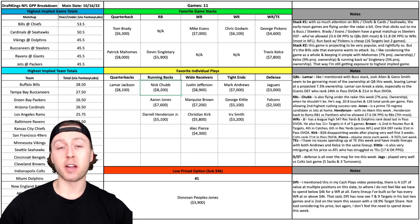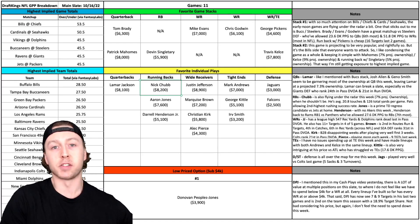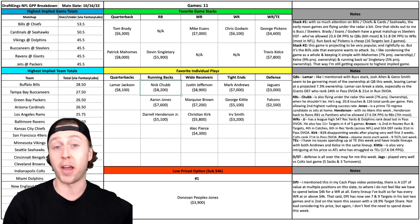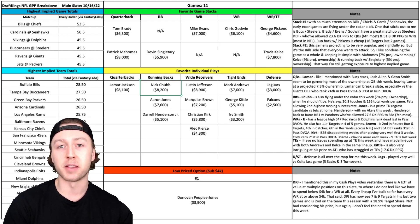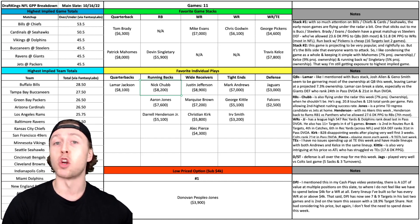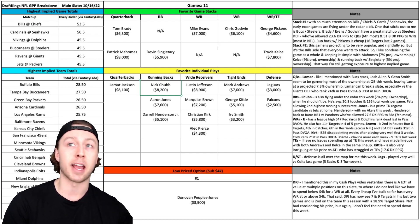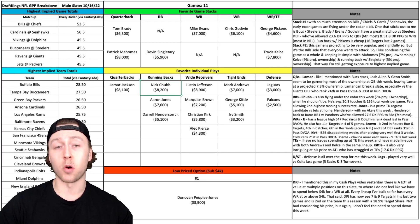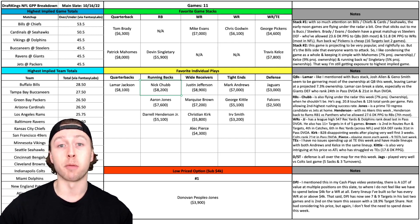Moving over to the running backs — another guy flying under the radar this week is Nick Chubb, and I don't think that should be the case. This is a good matchup at home against the New England Patriots, who have allowed the second highest rushing success rate this year. Nick Chubb has just been fantastic — I think he's arguably the best pure running back in the NFL. The downside is he's not heavily involved in the passing game, but he's averaging around 21 touches per game, 126 yards per game, and has no issue finding the end zone. Being that he's projected for around 7% ownership, I'm not afraid to go back to Nick Chubb this weekend.